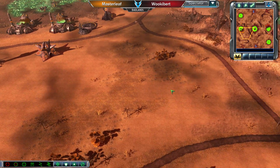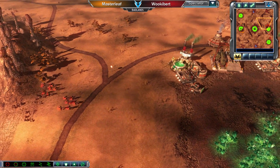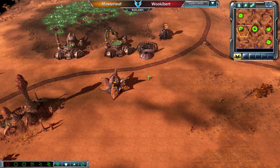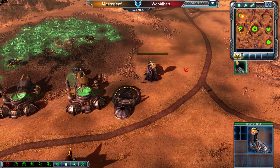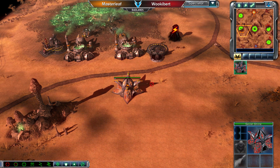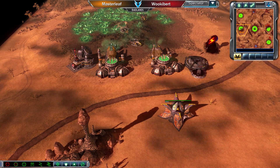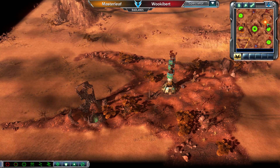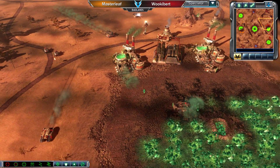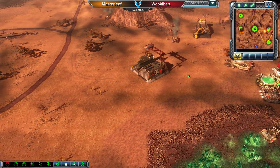A Secret Shrine is down now for Masterleaf. Just to confirm — Masterleaf is playing as Black Hand, and Wookiebert as GDI. The Hand of Nod is being kept around, likely to pump out some infantry once that Secret Shrine finishes upgrading. Interestingly, no upgrades appear to be purchased at the moment, which is a bit unusual. Unless he went Blue Flame first, which would be odd. It doesn't look like anything has been purchased on that Secret Shrine just yet — may have stalled for cash.